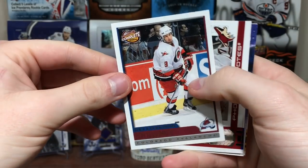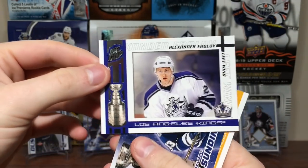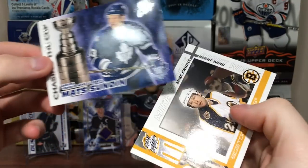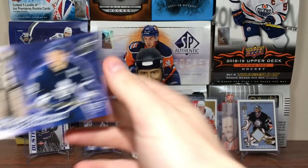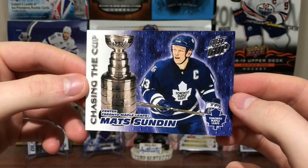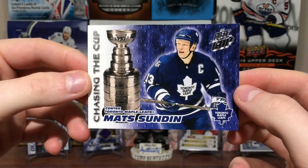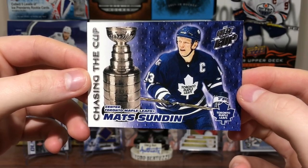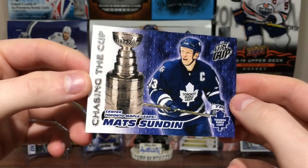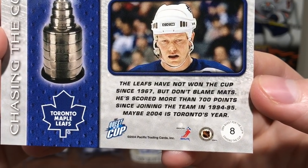We got Bob Boughner. Interesting. Got Laszlo Nagy. Got Alex Frolov. Ooh, this is really cool — and also sad at the same time. We got Mike Knuble. Chasing the Cup — Mats Sundin. That's sad, because he never got his ring. But there we go — Chasing the Cup, really cool. If he would have got a ring, this card would be even more special.